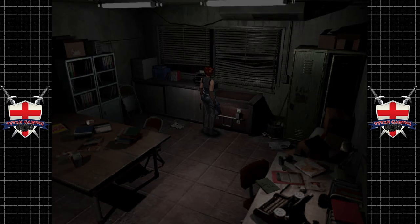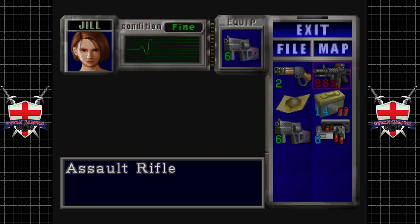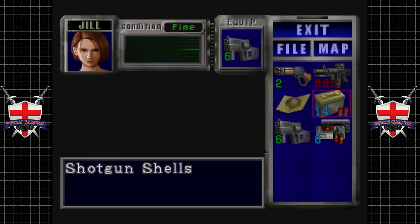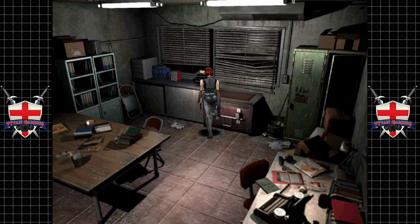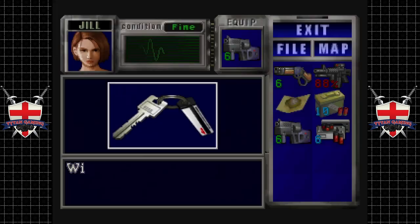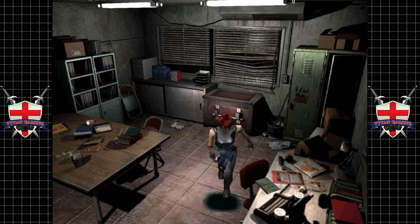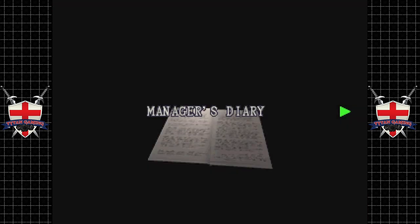Right, okay. We'll keep that equipped. We're at that point in the game where we're just using weapons up, just for the fun of it. We shall take the facility key and have a read of the diary.